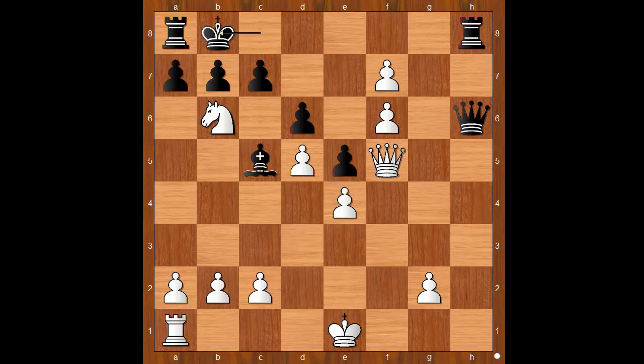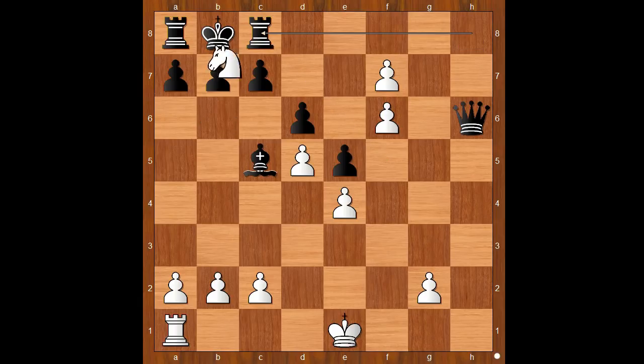White to move — how would you continue? Nimzowitsch played Queen to c8 check! Didn't he see the rook on h8? Rook takes queen. Knight to d7 check. Mate. Smothered mate!